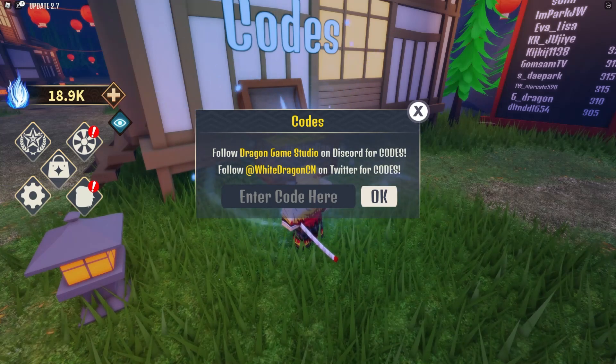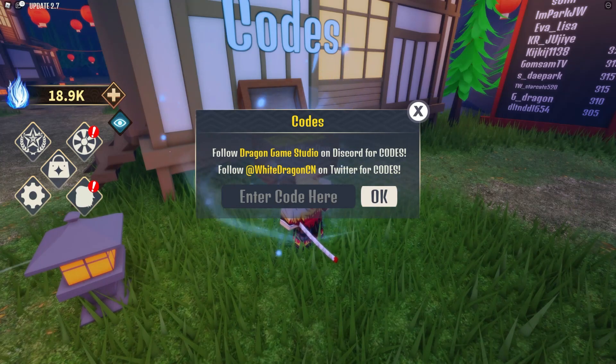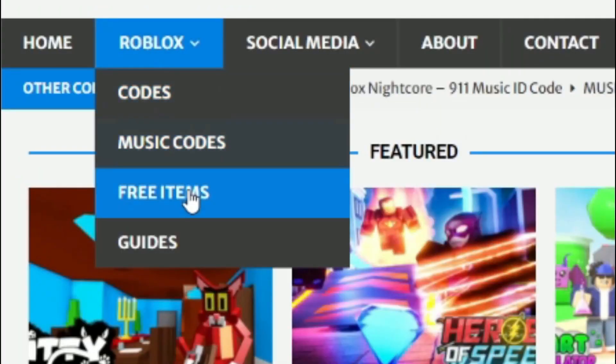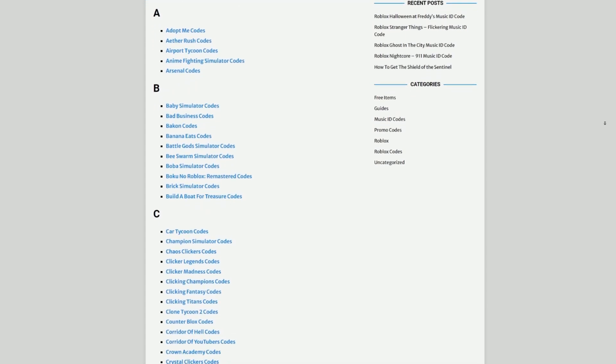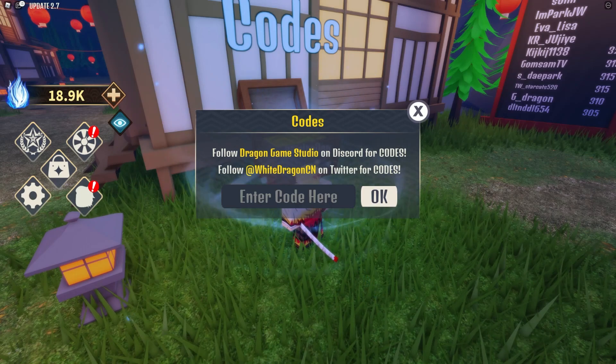Are you fed up of watching YouTube videos for Roblox codes? I've got a solution — rblxcodes.com. On the website you can find game codes, music codes, and more. There is tons of stuff in there to check out. Overall we cover codes for about 300 Roblox games, so if you need a code for a game, it will be there.